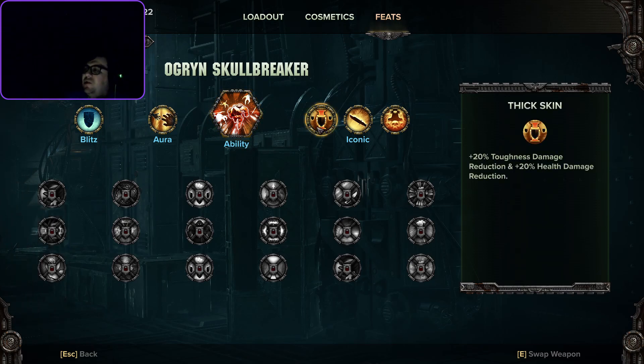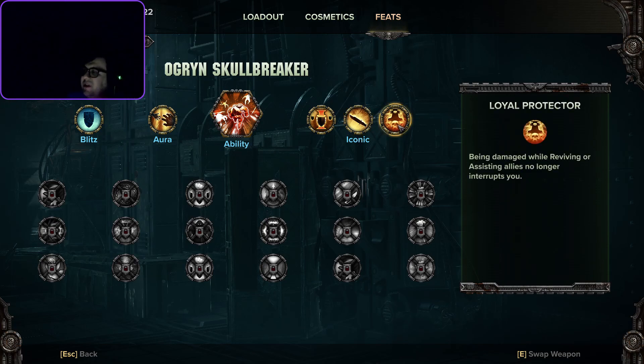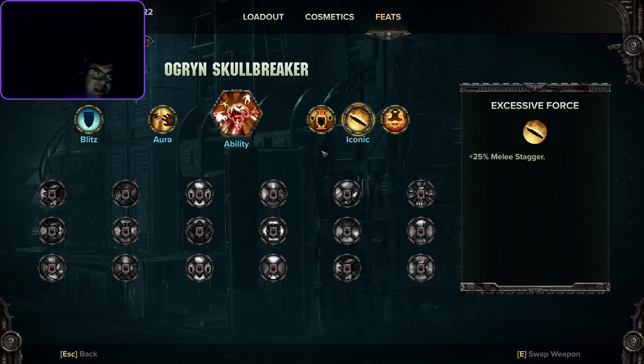Next, he has plus 20% toughness damage reduction, and the same for health, making him inherently a natural tank. He also has the most health at 300, comparatively to everyone else, plus 25% melee stagger — also a really important part of his kit. And being damaged while reviving or assisting allies no longer interrupts you, playing into the idea that he's sort of expected to be the last person alive, able to clutch out and save teammates.